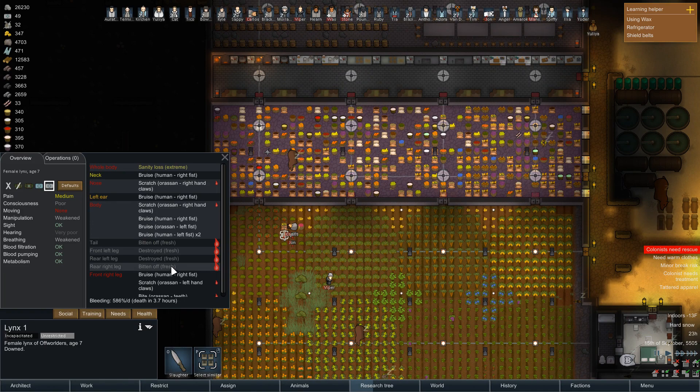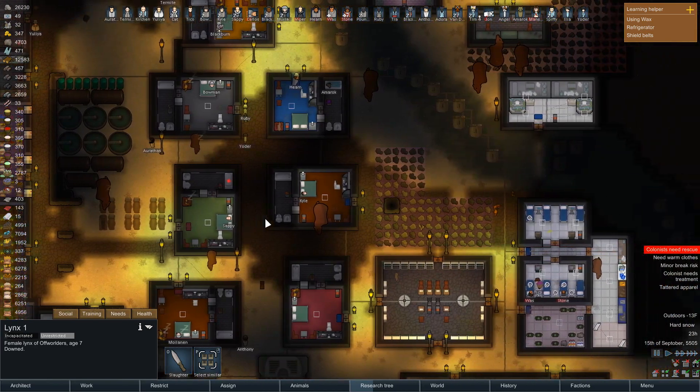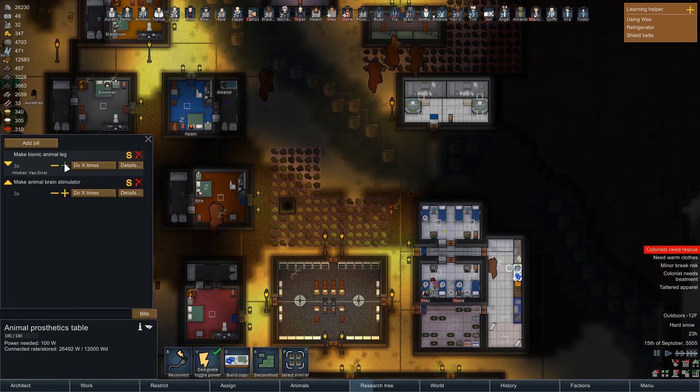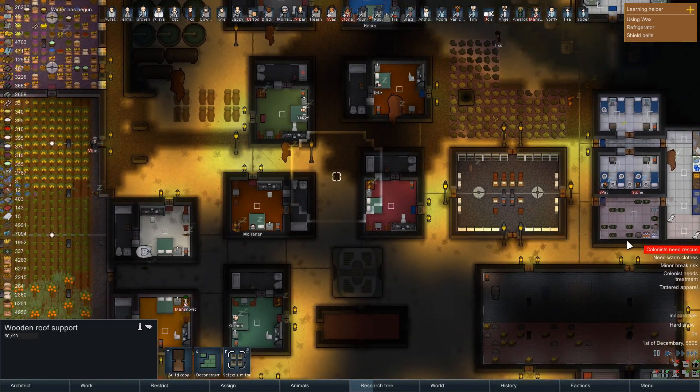Let's take a look at this. Bitten off - three legs and a tail. Jesus. Let's come over here and do three more. Let's just make like ten of these and ten brain stimulators. Good God - let me do something about the sanity loss.